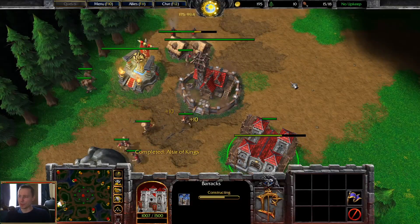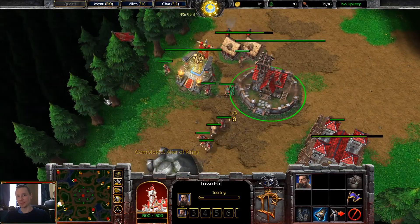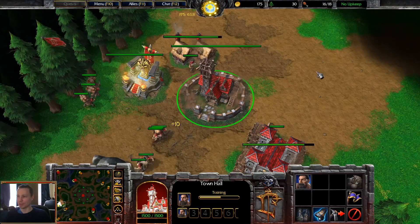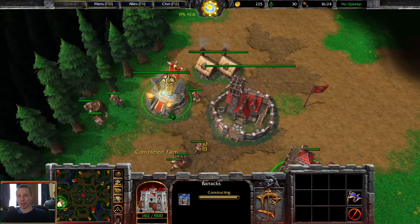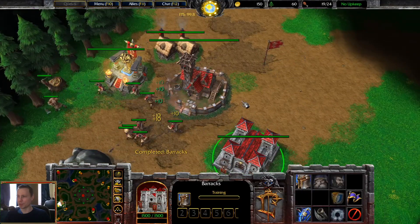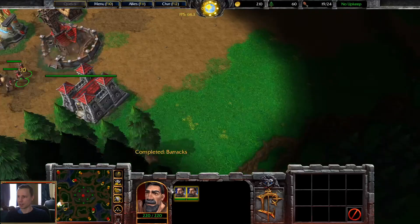This is human versus orc on Lost Temple, the human starting on the left-hand side. This map is famous for the Tower Islands — it's where you build a bunch of towers at the top left, try to bunker down, and essentially destroy two enemy players not by attacking them but by defending. He's starting off with the Mountain King hero from his altar and running around with his peasants. They look very busy compared to the original peasants.